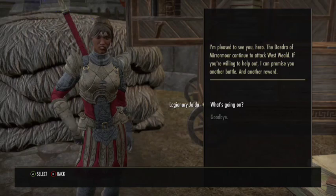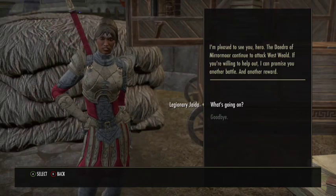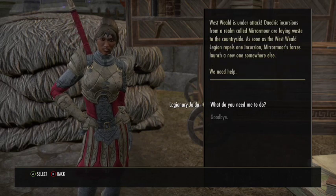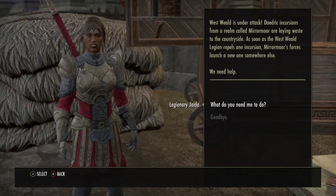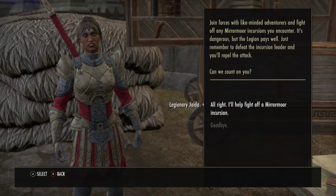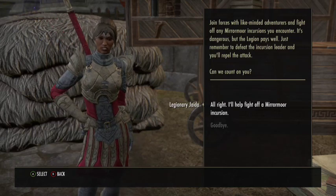The NPC says: 'I'm pleased to see you, hero. The Daedric of Mirrmore continue to attack West Weald. If you're willing to help out, I can promise you another battle. West Weald is under attack — Daedric incursions from a realm called Mirrmore are laying waste to the countryside. Join forces with like-minded adventurers and fight off any Mirrmore incursions you encounter.'